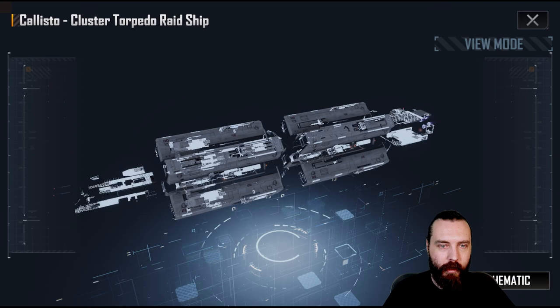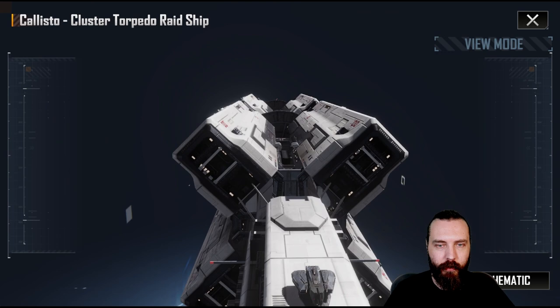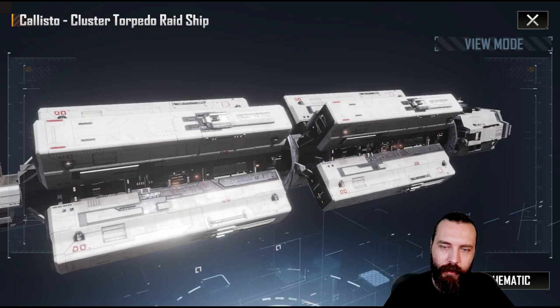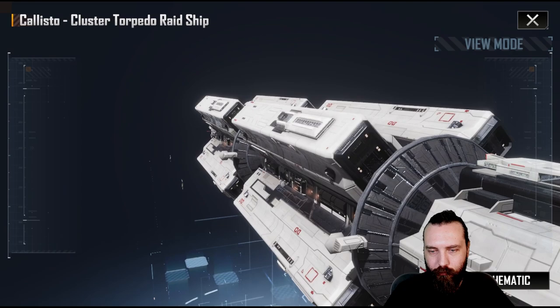The Callisto. I only got the base one of this because the game hates me — it doesn't want to give me the heavy torque version. But this is another one that looks really nice. All the Jupiter ships just look so damn clean in comparison to before. All the textures and stuff are just really nice and clean. It just looks really cool.